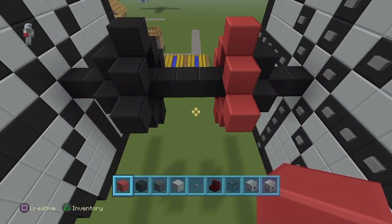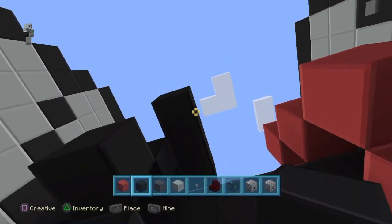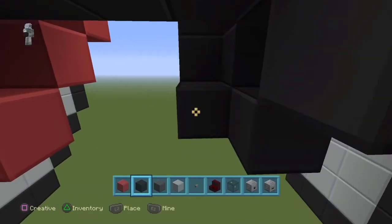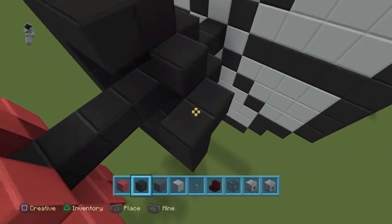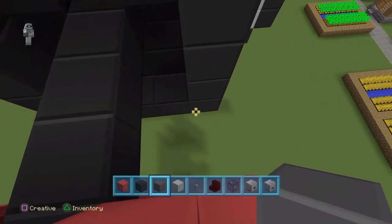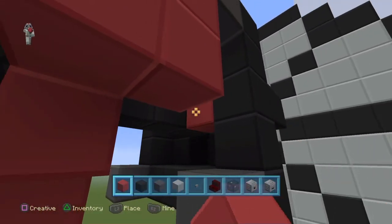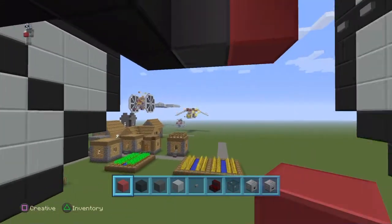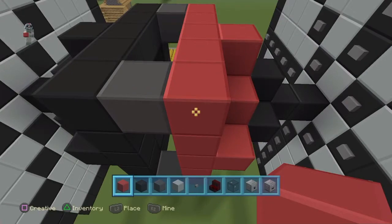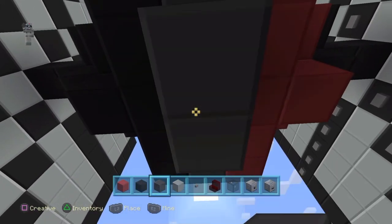Once you are done with that, we are going to start with the main body. Switch back to the black wool, go one, two, three. Go down to the bottom of the little plus sign that we just made — the second one — then go across, go back up, then connect it. Do the same for the red side. We have to put grey corners right there because we don't want it black or red in the middle. Then we are going to do the red side the same as the black side. Once you are done with the red side, switch over to your grey wool, go down and then down again to cover that little hole up.